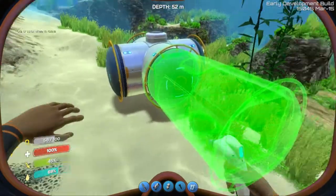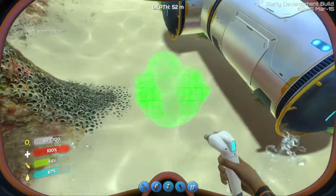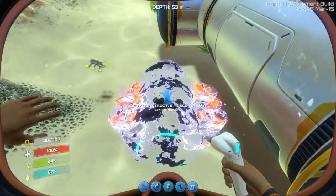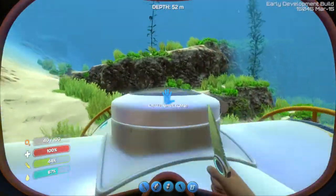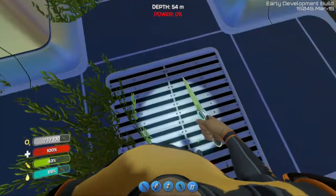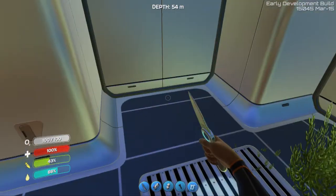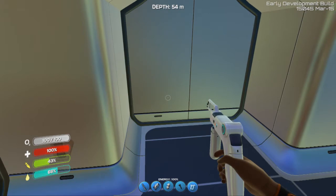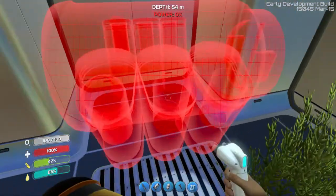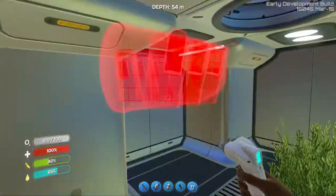Let's do a corridor. Okay, now let's try the power generator. Oh wow, okay, so we don't have enough. Interesting. We want to go to this guy and do a power generator, maybe. It's gotta attach to one of these side parts.